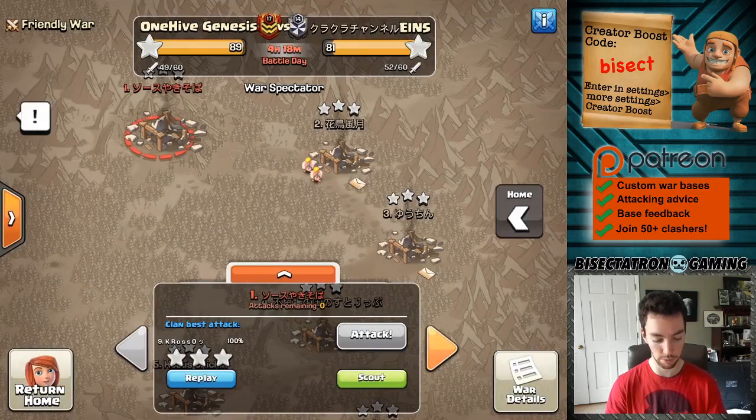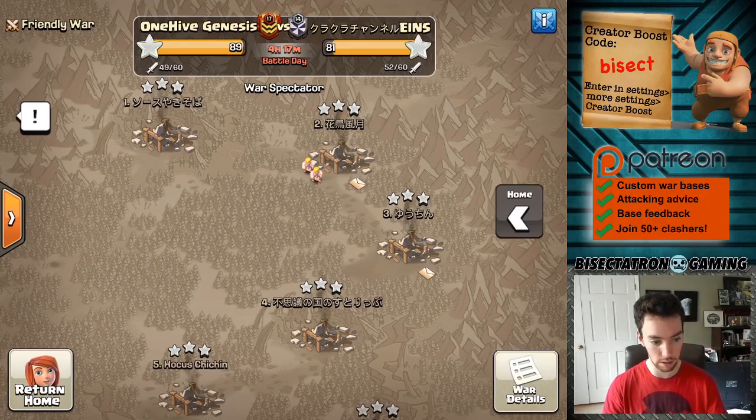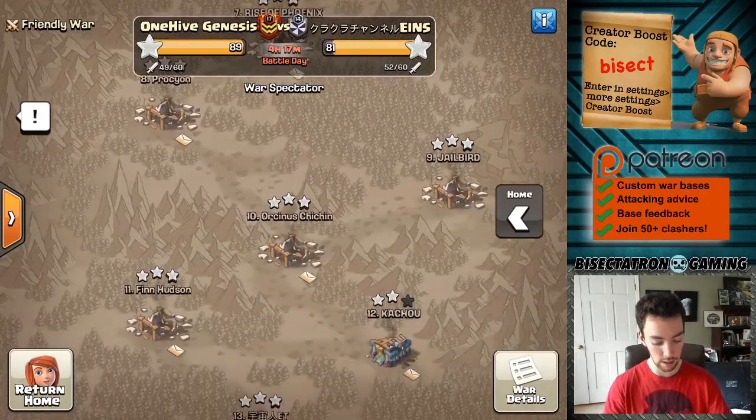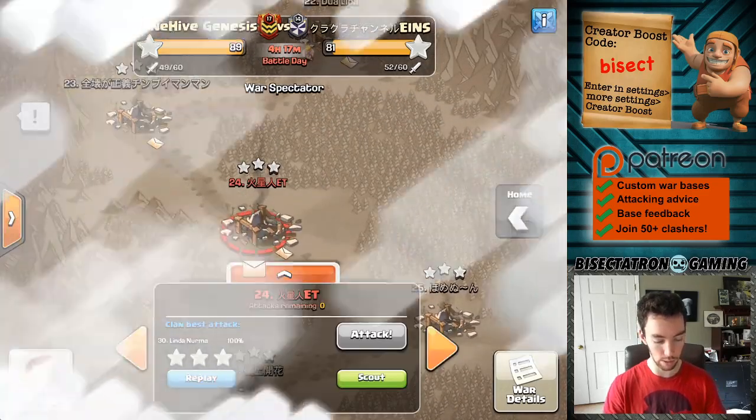Still a few attacks going on but this war's pretty much over - most of these bases have been tripled. I think just one star remains. We're gonna jump around a little bit, come back to Town Hall 14, and go all the way down to our last base here to show a little Town Hall 12 action.